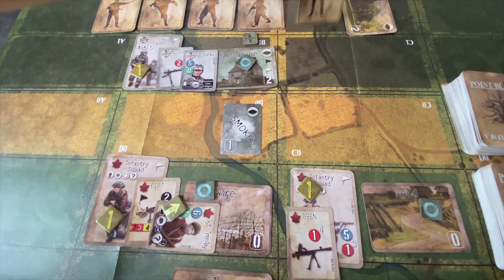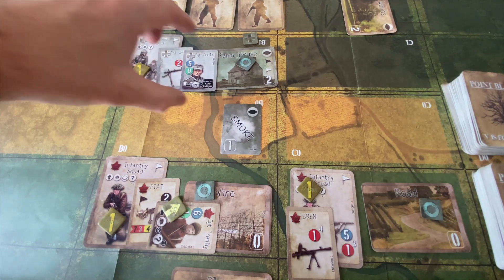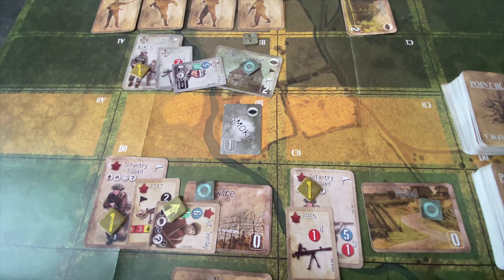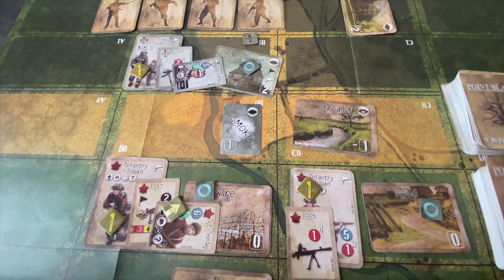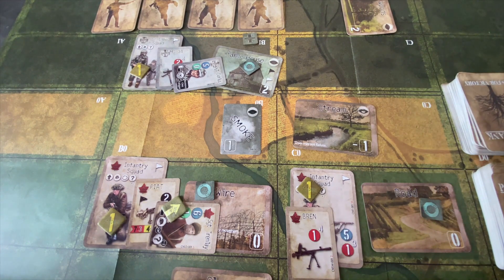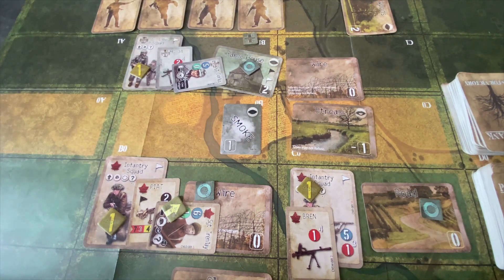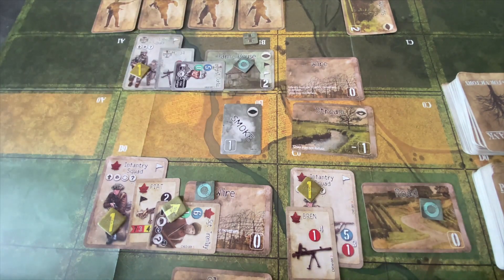We'll discard this rally card to get Sergeant Dulles performing a recon action and get him ready. We pick two terrain tiles — looking for something really bad to mess up the Canadians. We get a stream, which is a minus one terrain, and more wire. Both are really good spottings by Sergeant Dulles to toss in the way of the Canadians. We can only keep one, so let's take a second to think about which one to keep.